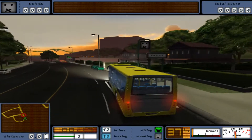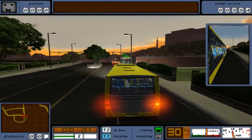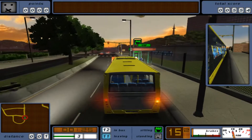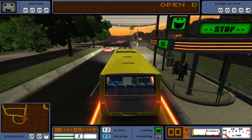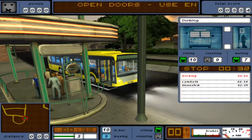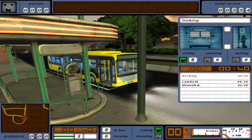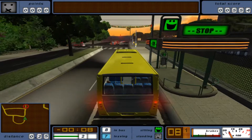Looks like some Christmas lights there, Christmas decorations. I'm not sure what number route this bus is, because it doesn't actually have it on there. This is more of an English style bus as well.